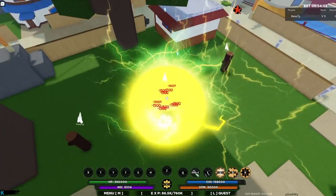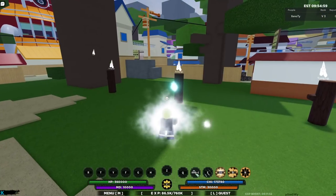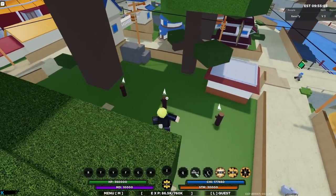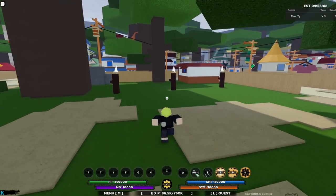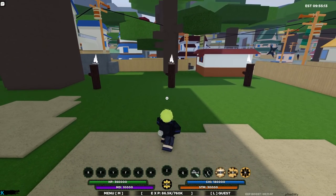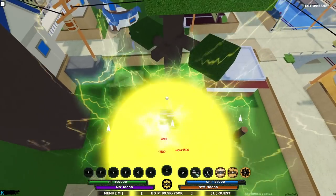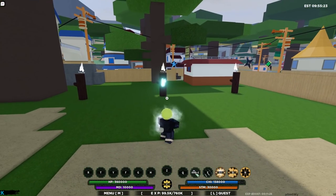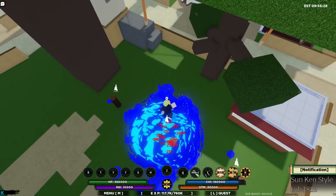First move — shurikens, then thunder attack. I do see right now that instead of blue lightning, it is gold. Obviously that's something to look forward to. Let's look again so you guys can get a good look at it. Alright — 1500 each hit, then 18k on impact and stun. That's pretty cool.